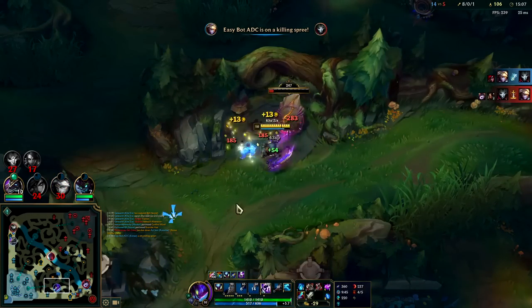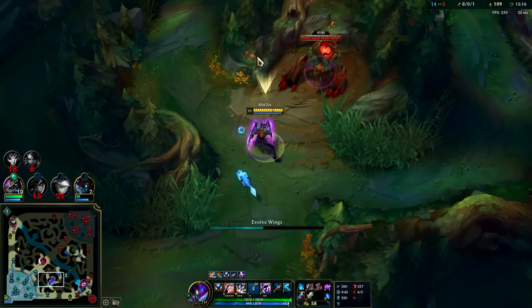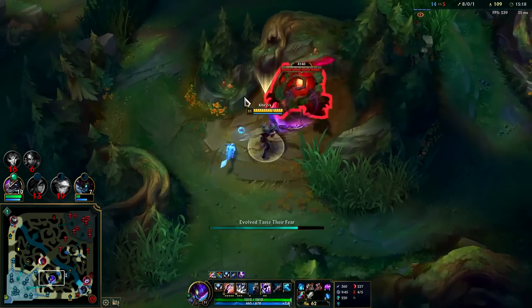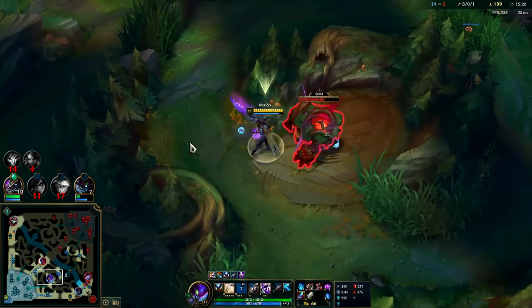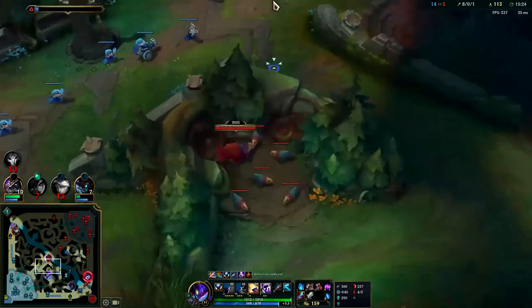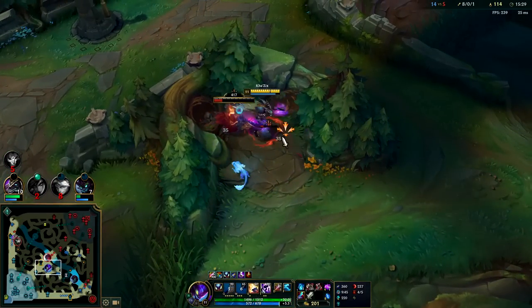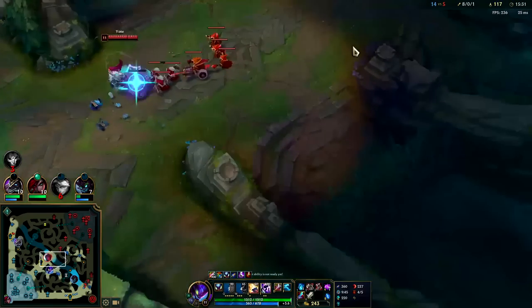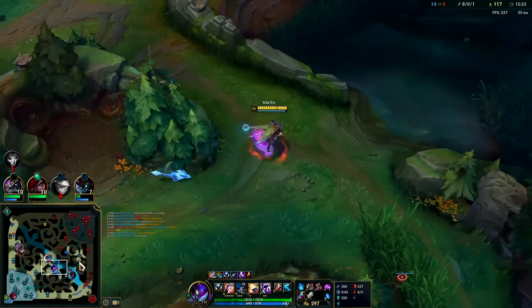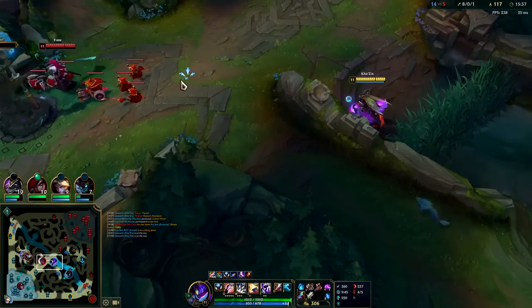I went for E evolution second because of three main criteria. One, your E is a massive carry tool when you're very fed since it resets — resets on any champion allows them to potentially 1v9. Two, the enemy team has a double-range backline and your evolved E gives your jump more range. Three, my team's frontline is bigger than theirs. If their frontline is bigger than yours, you have to go W evolution second to get a big AoE slow and damage on the whole enemy team.